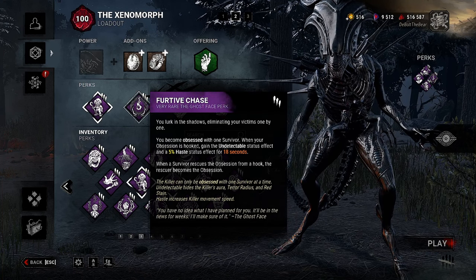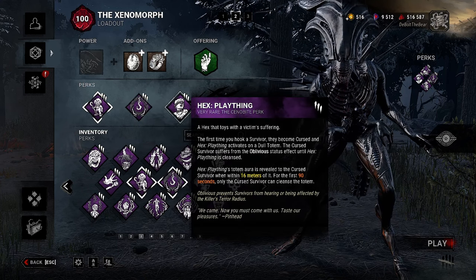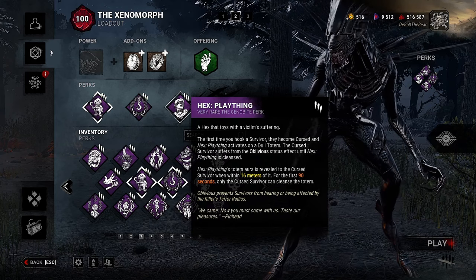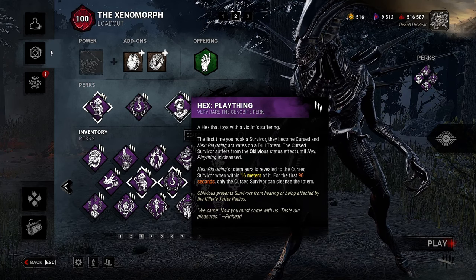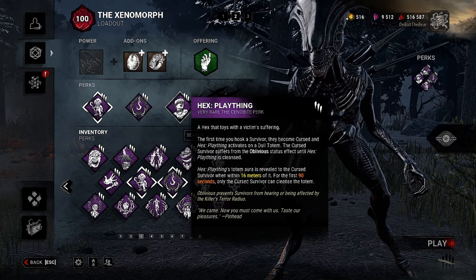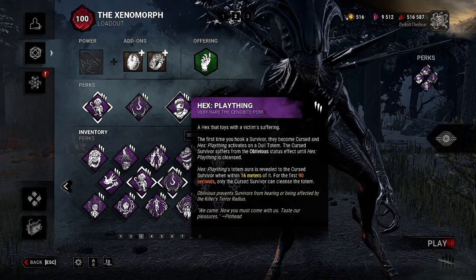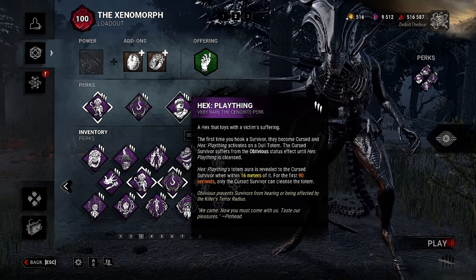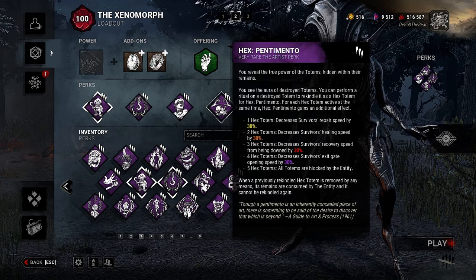When a survivor rescues the obsession from a hook, the rescuer becomes the obsession. The idea is to constantly be switching between obsessions with those two perks. Then we get into the hex portion of the build. We have Hex Plaything: the first time you hook a survivor they become cursed and Hex Plaything activates on a dull totem. The cursed survivor suffers from the Oblivious status effect until Hex Plaything is cleansed. The totem aura is revealed to the cursed survivor when within 16 meters of it, and for the first 90 seconds only the cursed survivor can cleanse the totem.